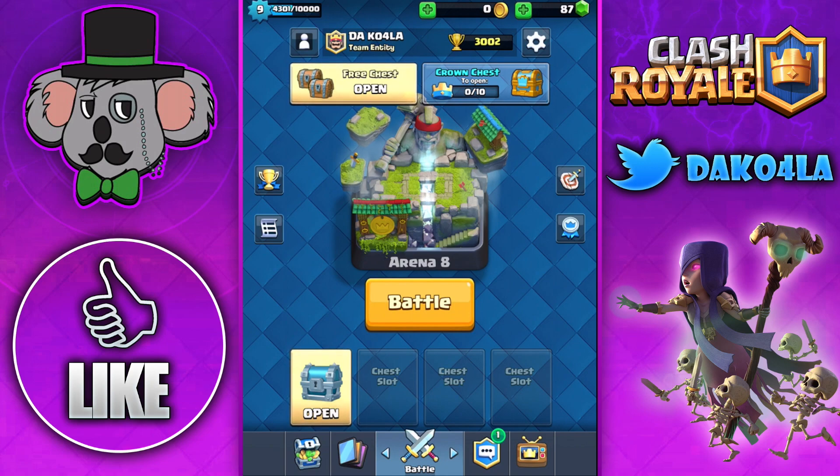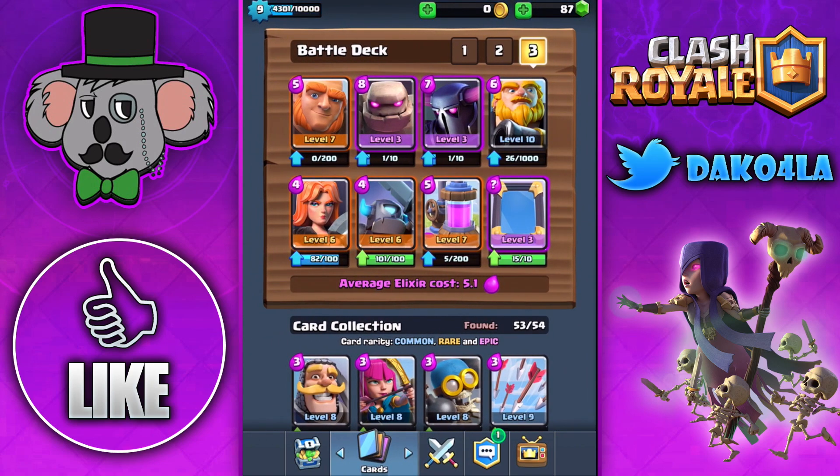Here's the deck that I'm using right here. I have the Giant, Golem, Pekka, Royal Giant, Valkyrie, Mini Pekka, Elixir Collector, and the Mirror. As you guys can see, I have an average elixir cost of 5.1 — it's freaking insane.